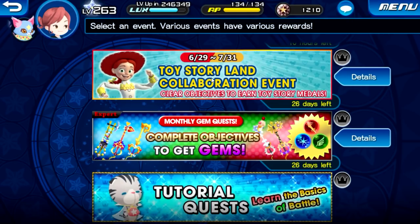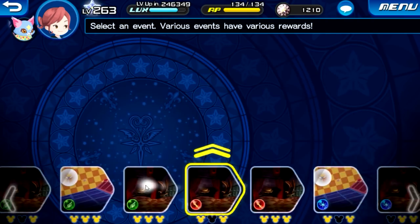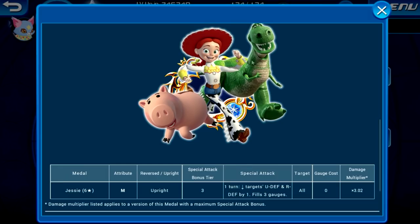Aside from the banners, there is an event going on right now where you can farm some medals. There are seven stages, and completing the first objective in each stage guarantees a copy of the Jesse medal. Jesse is a magic upright medal, tier three — for one turn it lowers the target's upright defense and reverse defense by one and fills three gauges. It costs zero gauges and has a 3.02 multiplier. That's at six star.